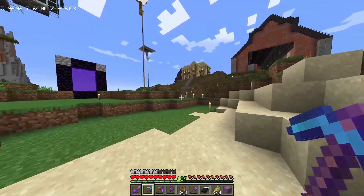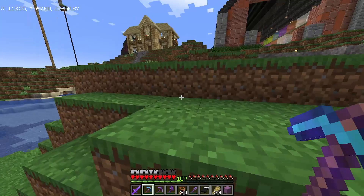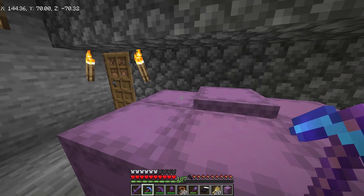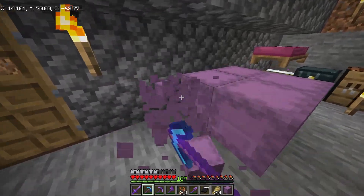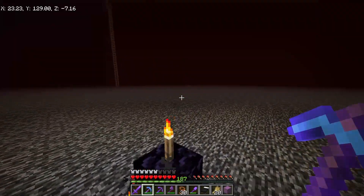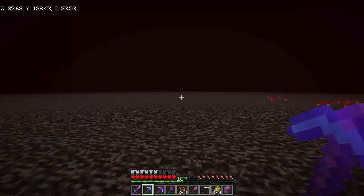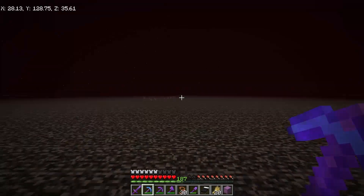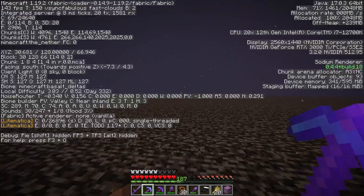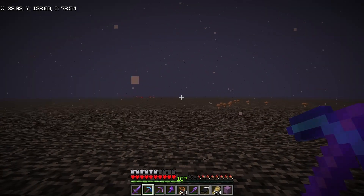We need to figure out where the nearest basalt delta is — I think that's where we have to build this thing, and I have everything else we're going to need right here. Let me get all of these real quick. I think there should be a basalt delta over here somewhere. Let's check F3 — yep, I have a basalt delta right here right next to our entrance.